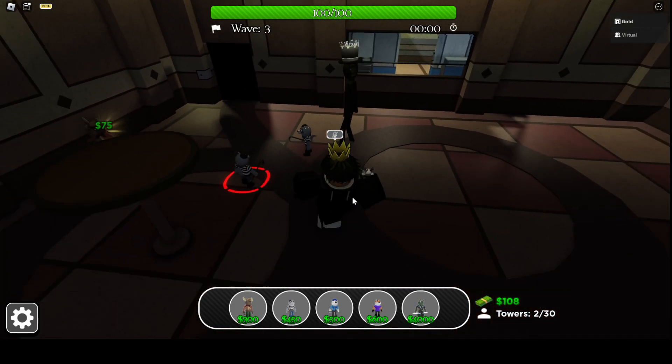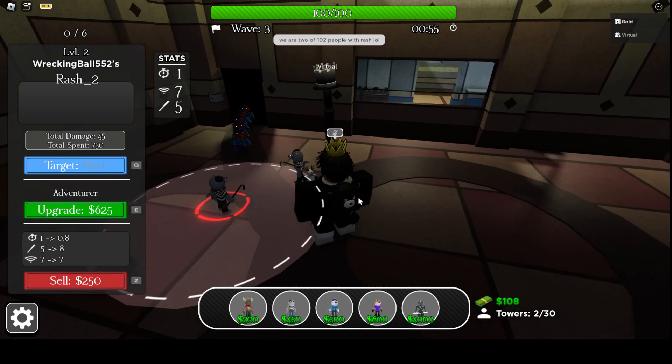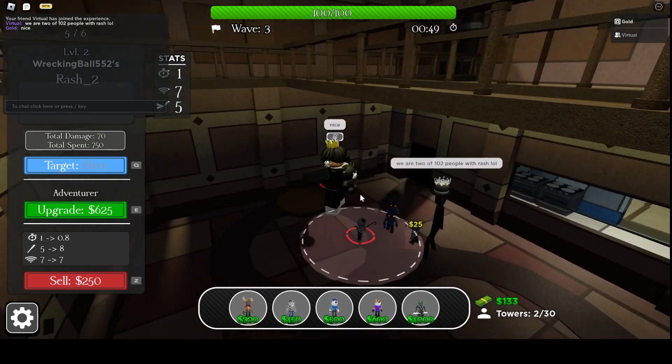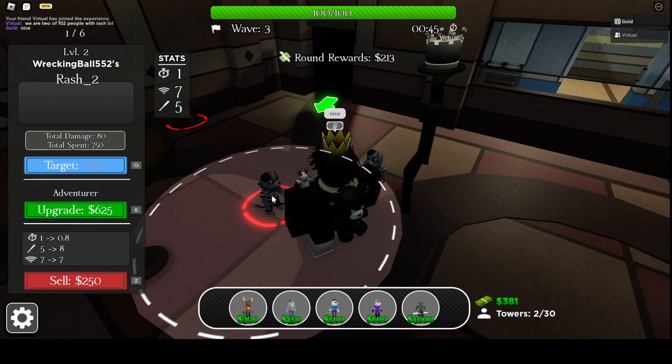So we have 2 Rashes on the field. I heard he does give money, so that's going to be good. Only 100 people have it? That's actually crazy. He gives money when he kills? $25.